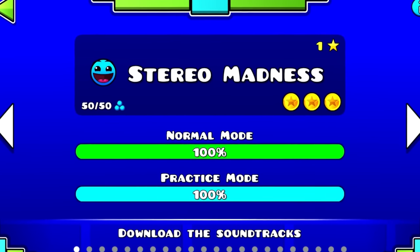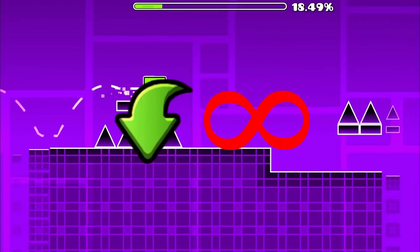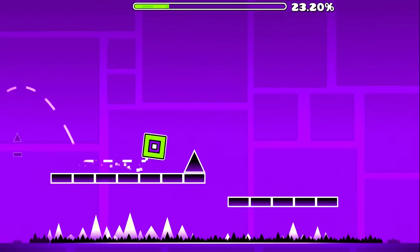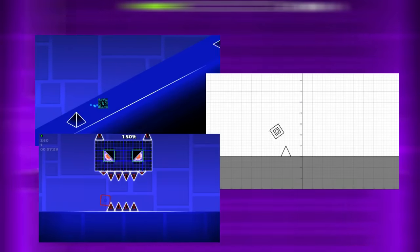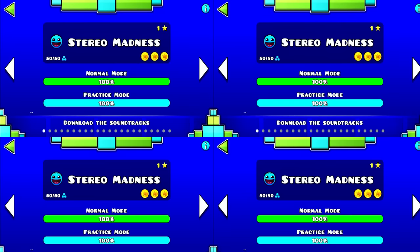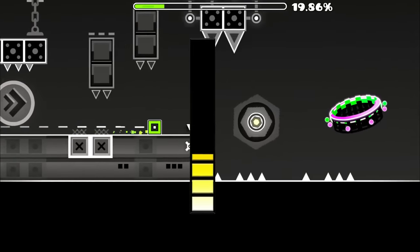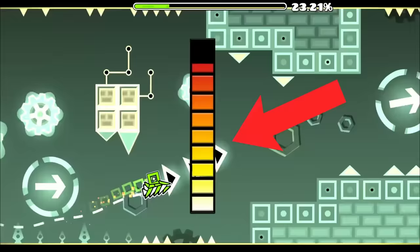The first level in Geometry Dash is Stereo Madness, the most famous level in the entire game, even though it's not very special. A couple of people wanted to change that and decided to make some really odd versions of this level. In this video I'll talk about some of these that stood out to me and will rank them from the least odd to the oddest, judging them with this temperature bar right here. Enjoy!